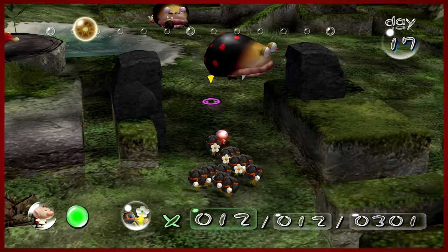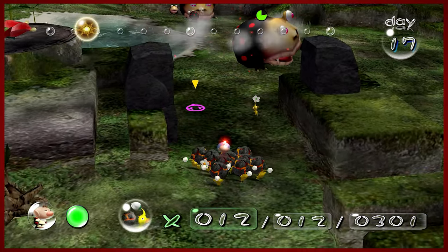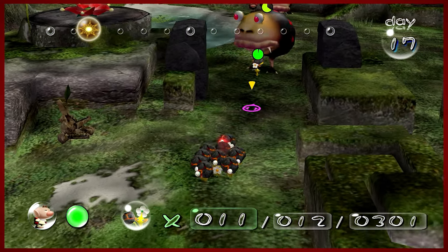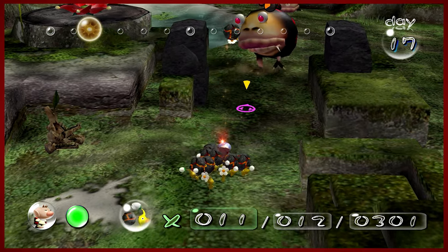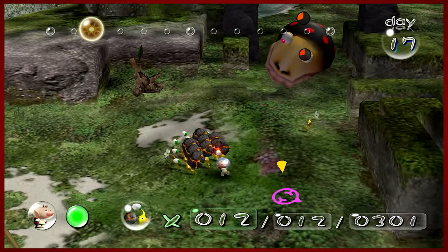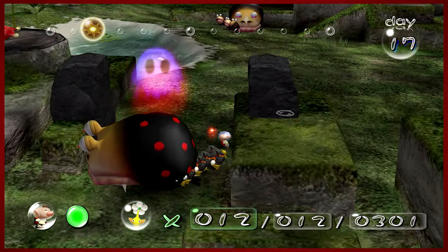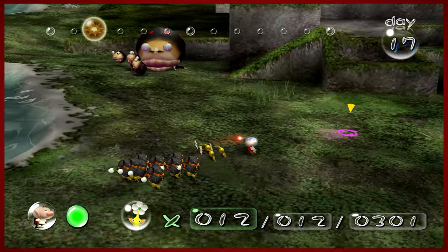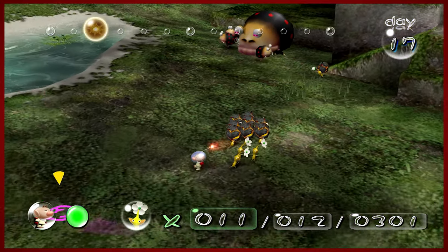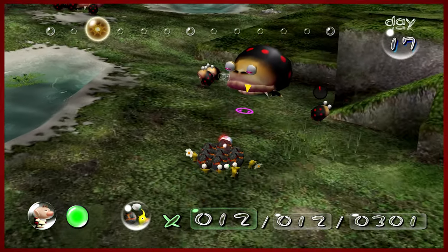All right, let's go ahead and do this — a little bit of a kamikaze. Got him, and one more should do it. Look at those creepy red eyes. It's completely whiffing on trying to take our yellow — that's actually really inconvenient that I killed him there. Oops, but it looks like three bomb rocks should do it. Not trying to kill this baby Bulbear though, that's a waste. Cool, great guys, well done.